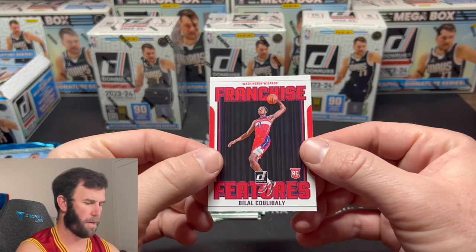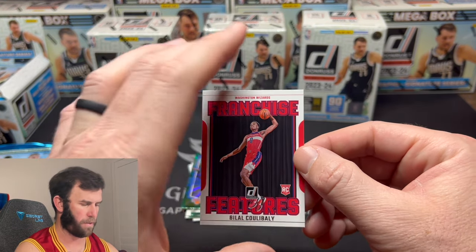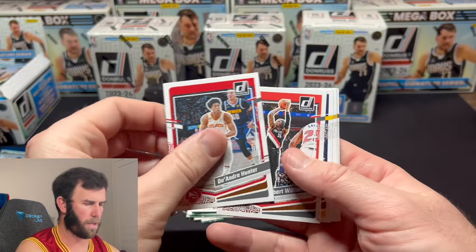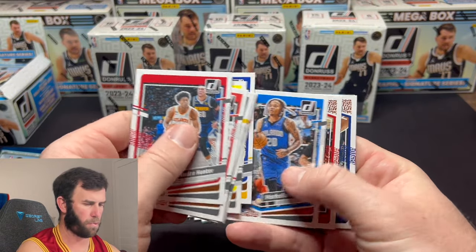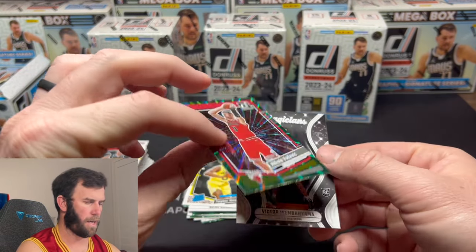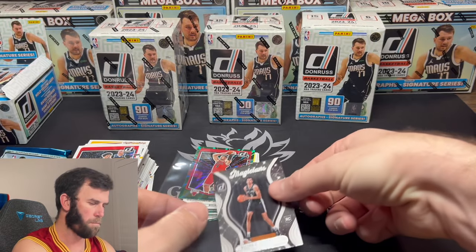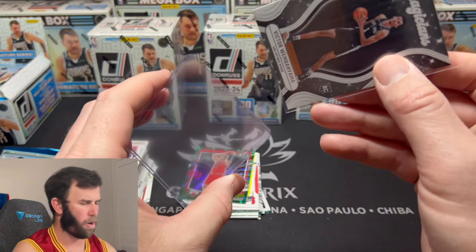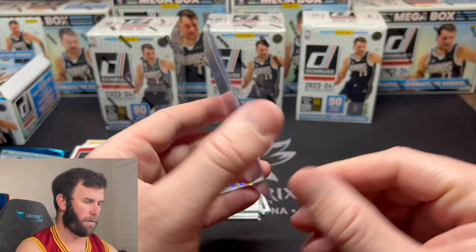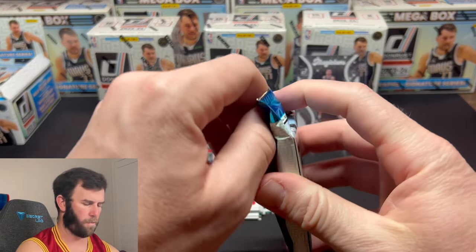I am sad there is no Downtown chase — that's something me and Kelsey really enjoyed. Quentin Grimes on the green, and another cool insert for the rookies — a Fan Franchise Favorite. Pretty cool. We are almost through the first blaster. It would be nice to hit a numbered card or an auto out of these three blasters, just to see what the hit rates are. Still no Wimby. Taylor Hendrix, Nikola on another green.